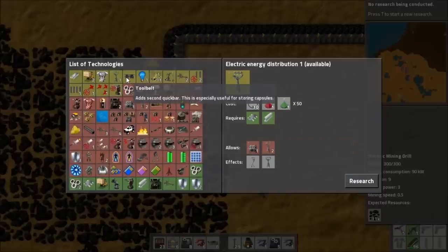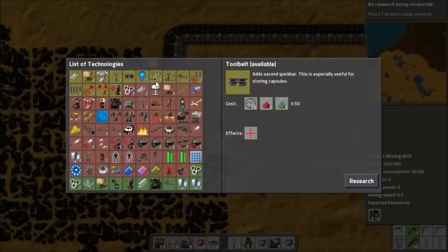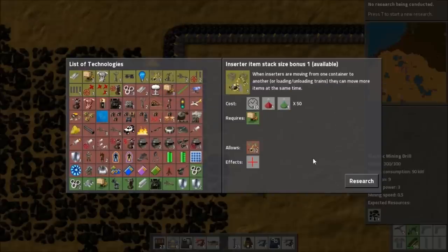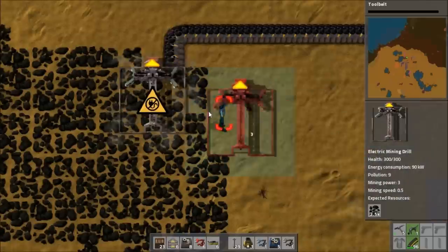That would be useful. Maybe. Tool belt - I really want it, but is it worth spending all that science? We could do oil. Are we ready for oil? Probably not. Okay, we'll just do the tool belt. We need that because I'm fed up of only having one bar. It's an absolute pain.